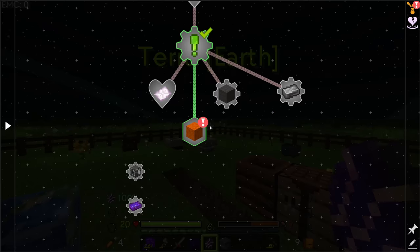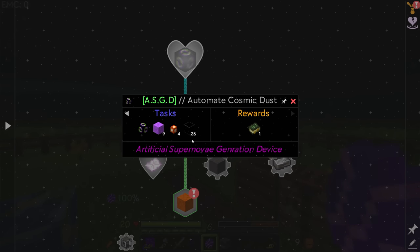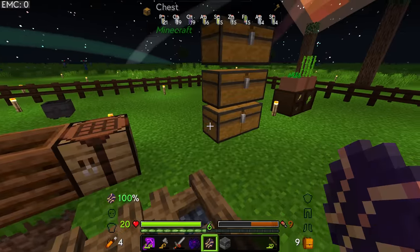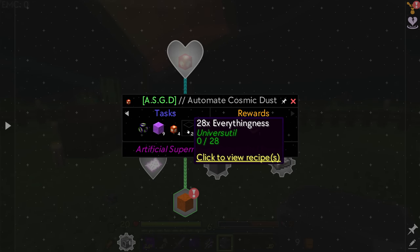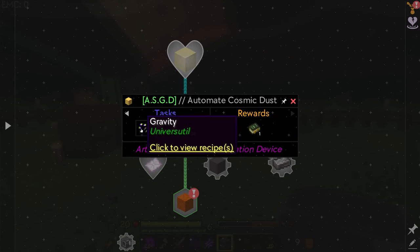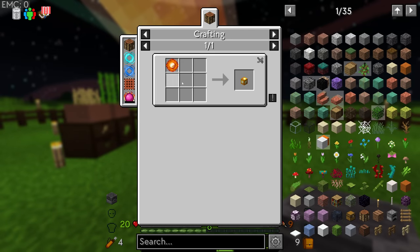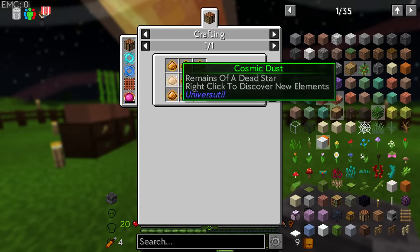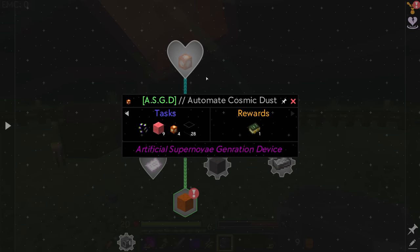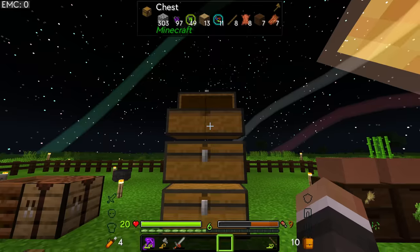I notice a very interesting quest at the top — the ASGD, the Automated Cosmic Dust Artificial Supernova Generating Device. If we can automate cosmic dust that's going to allow us to get an essentially infinite amount of elements. The recipe requires 28 everythingness blocks, one gravity block, four stars — which are just hydrogen, helium, and gravity — and 36 cosmic dust, which is definitely going to be the hardest part.